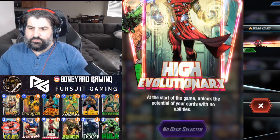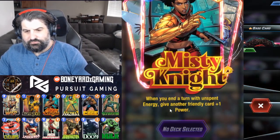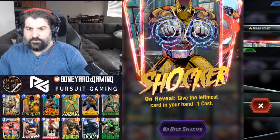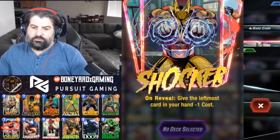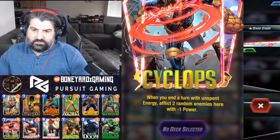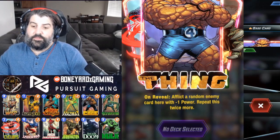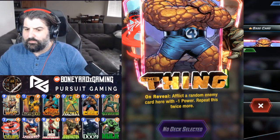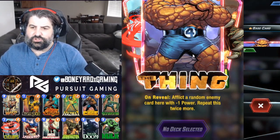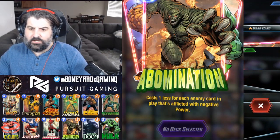Quick rundown of High Evolutionary: he adds abilities to cards that didn't have abilities. Wasp now gets 'afflict two cards.' Misty Knight will add one and spend energy to boost up another card. Shocker — not in the list — gives the leftmost card plus one. Cyclops, after every round with unspent energy, will target two random enemies in the lane. Thing also got buffed but we had trouble getting value from him, and there's so much Luke Cage in the meta.